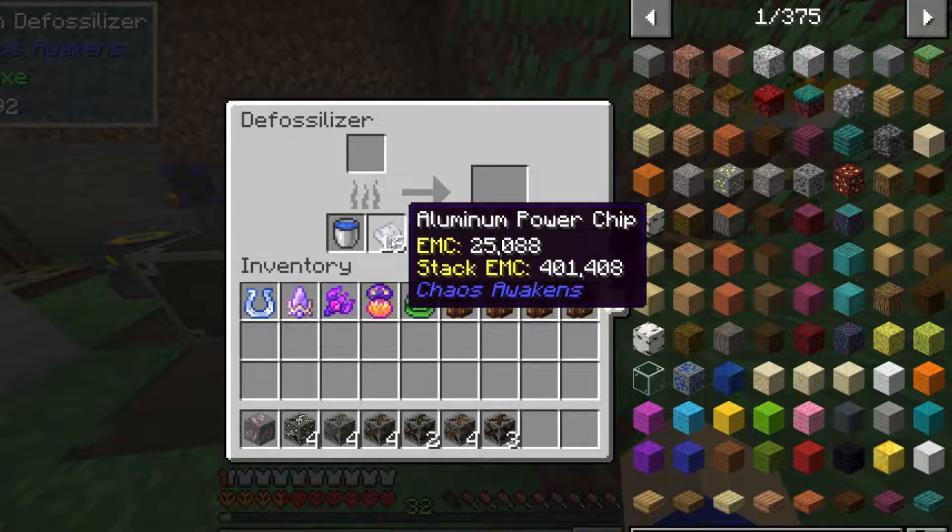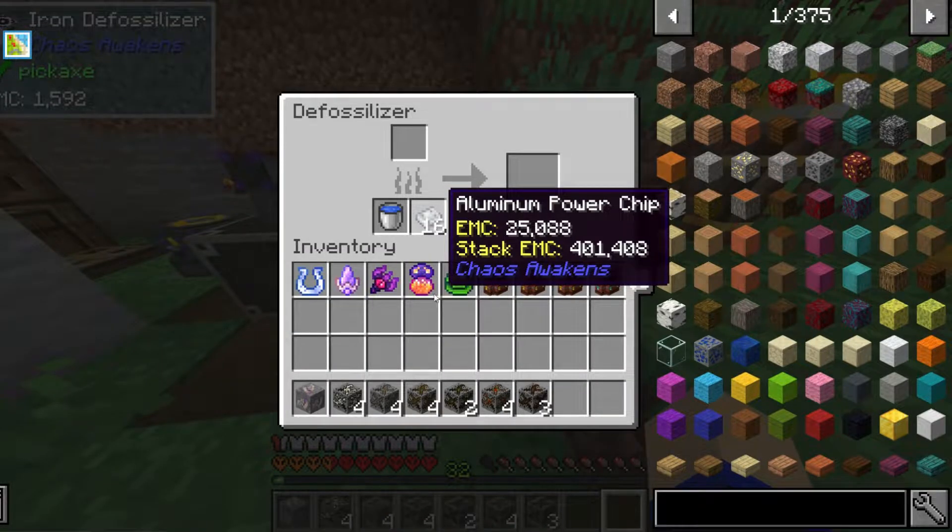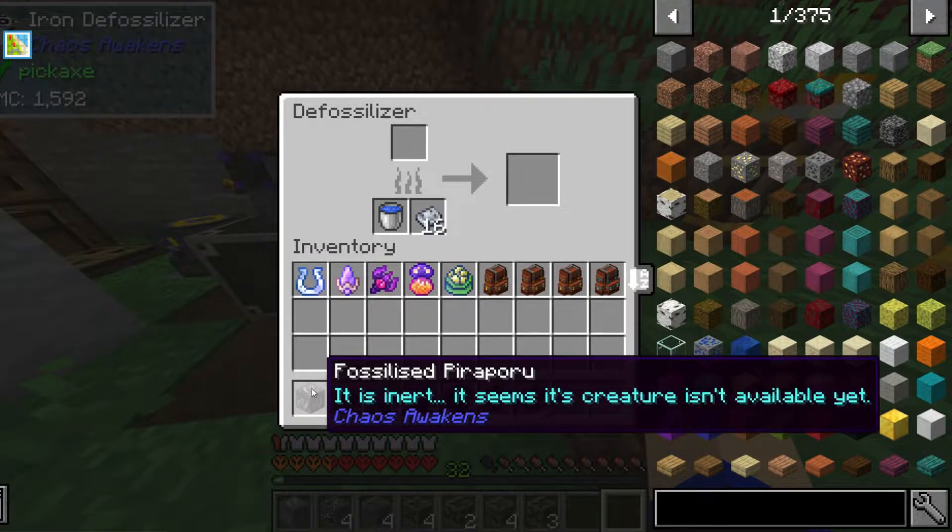And also you need aluminum power chips. I don't really hate this idea with the de-fossilizer and everything — let's just show you this.